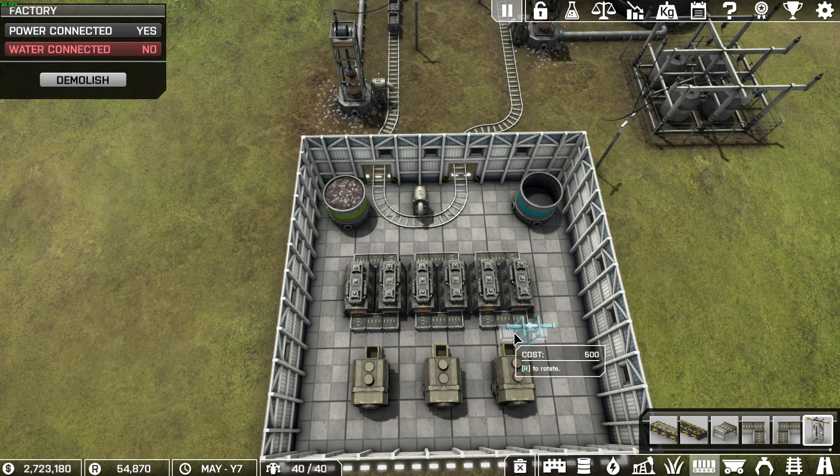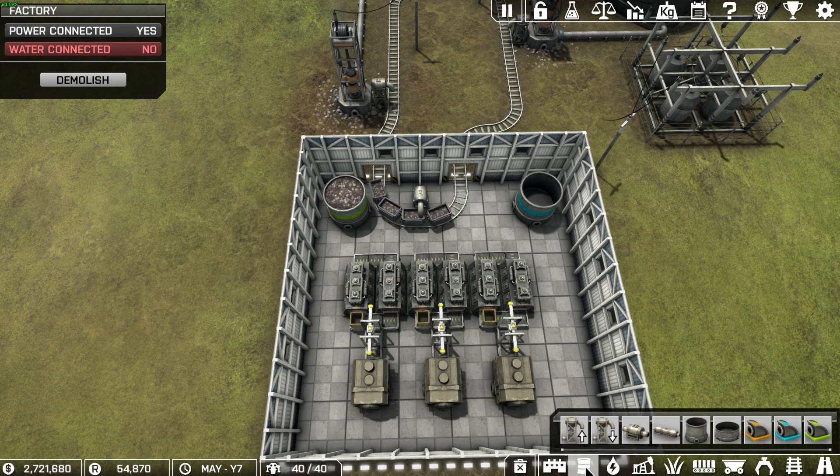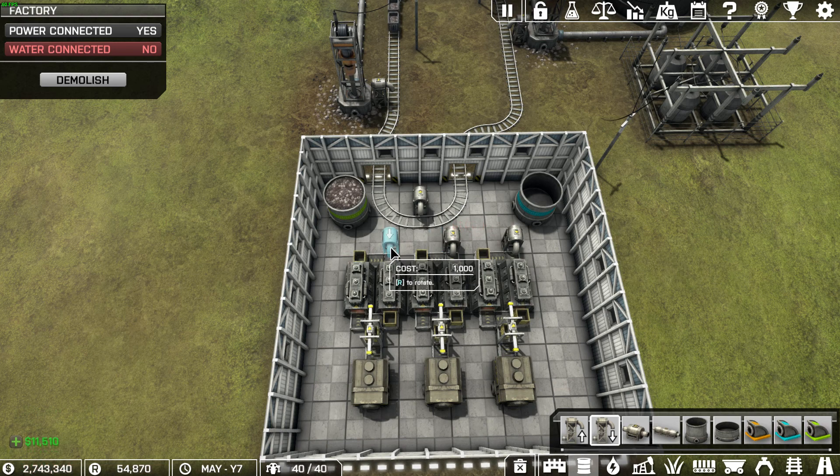I'm going to put some transfer claws — set up a transfer claw on each one, and then we're going to unpause and wait for it to load up all of these. In the meantime, we're going to put some transfer tubes in here. We're going to need at least one on each that we're going to use right away, and then we're not going to put all of what we need until it's completely done.